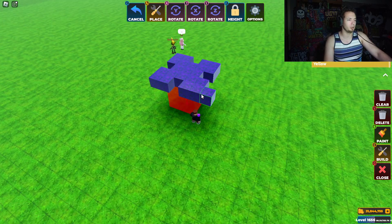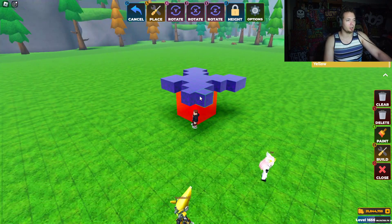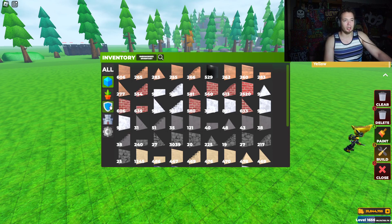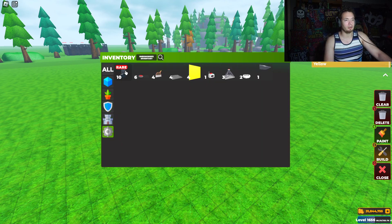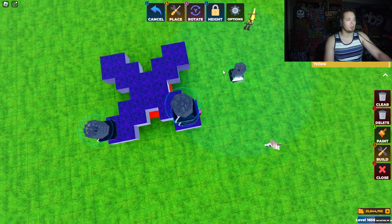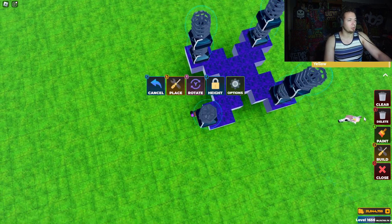We're going to go upwards first before we do anything crazy. As usual, we're going to build our X because we always want our shield generators in the middle. We've got 10, so it's going to be two — one, two — and then I'm going to go ahead and delete this guy.